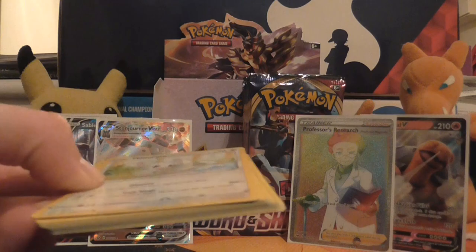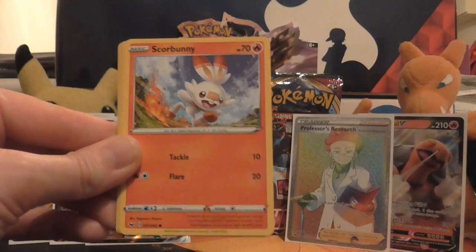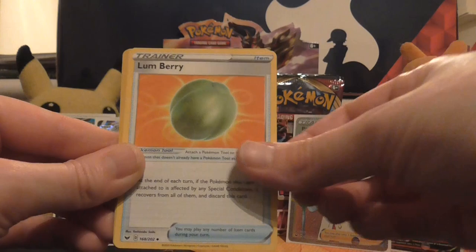Let's see how many ultra rares we can pull from this half of the box. Minccino, Chinchou, Croagunk, Galarian Meowth, Scorbunny, Fire Energy, Rare Candy, Lum Berry, Corvisquire, reverse holo of Baltoy, and the rare is a non-holo Lapras.